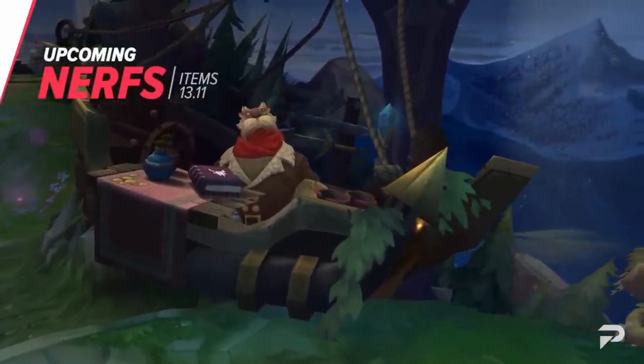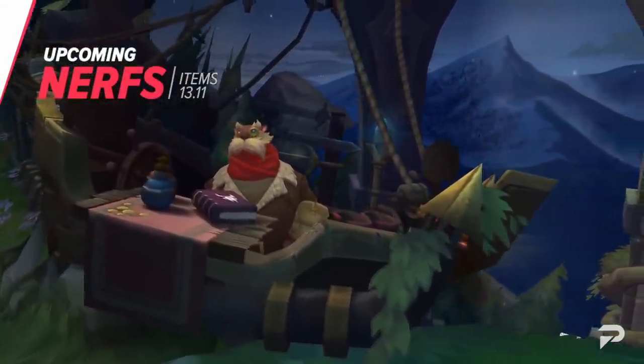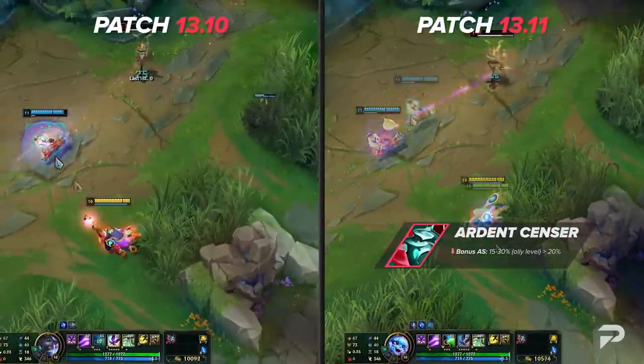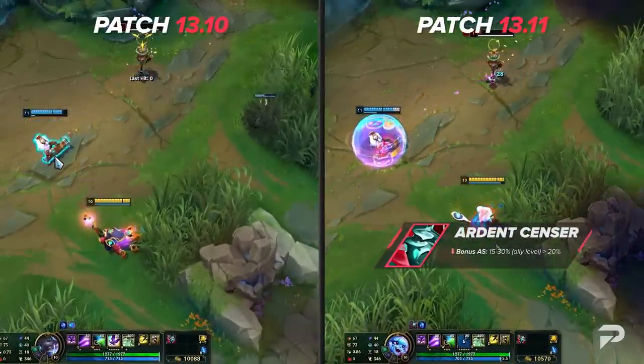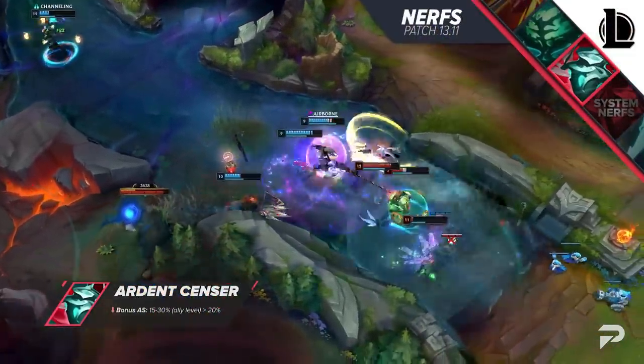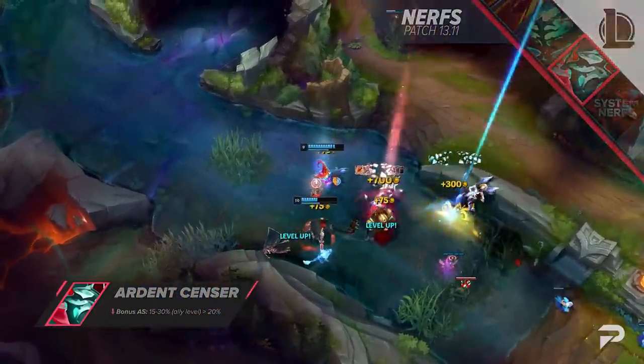Now let's take a look at the items getting nerfed. Ardent Censer's attack speed scales way too well — 30% extra attack speed in the late game is a lot to give out, especially on champions that can apply it to multiple allies. Making it a flat 20% at all levels should make it good, but not the end-all be-all for every single enchanter.